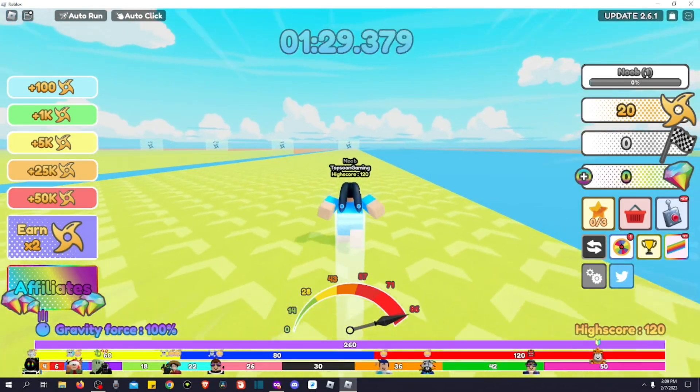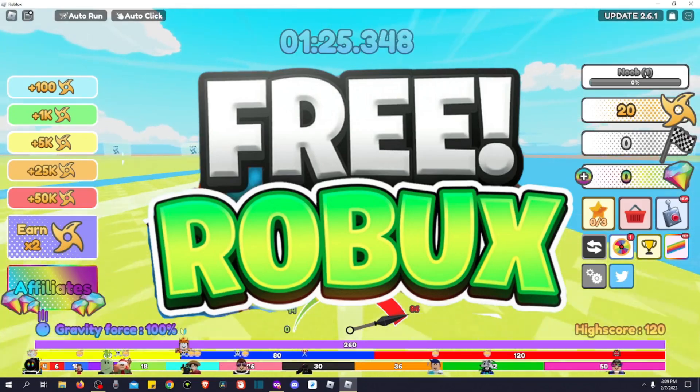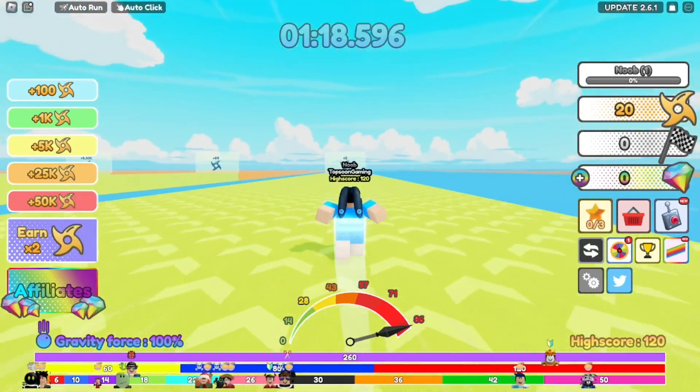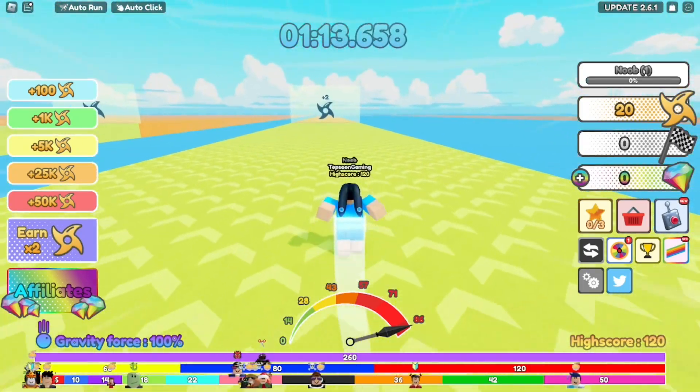Before we get started with the working codes, make sure you hit the like and subscribe button for the chance to win free Roblox. All you have to do is like, subscribe, and drop your Roblox username in the comment section.